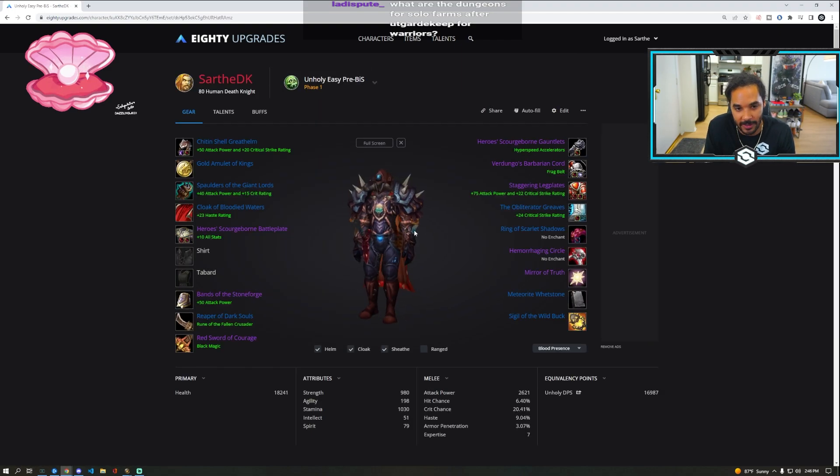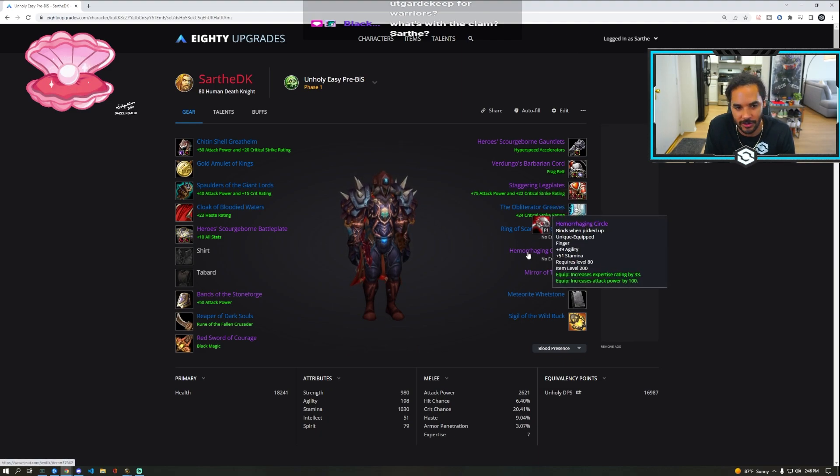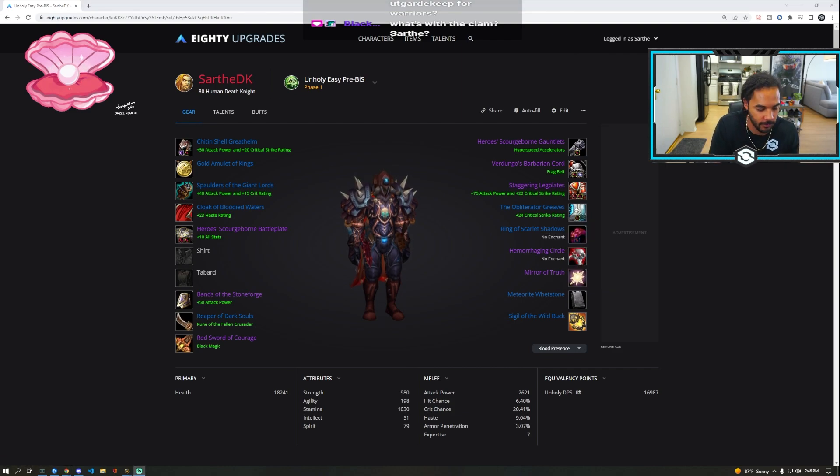For easy Unholy PreBiS, they use the same Ring of Scarlet Shadows and Hemorrhaging Circle. Don't stress about buying Ring of the Kirin Tor — you're about to drop like 20,000 gold on your rings for no reason. The Kirin Tor ring is literally 8,500 gold and it is such a minuscule DPS upgrade. We could sim it if we wanted, but we don't have time — we have 14 minutes to launch.